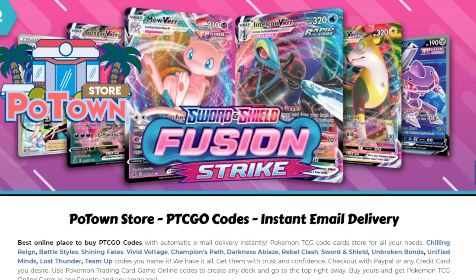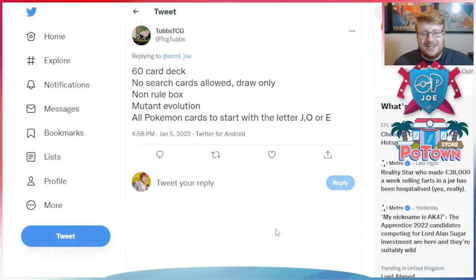Hello everyone, it is Joe here from Omnipoke, the channel that brings you everything Pokémon. If you're looking for PTCGO codes including the stuff from Fusion Strike, make sure you check out the Poetown store — you can get a 5% discount on your order using the code Omnipoke.